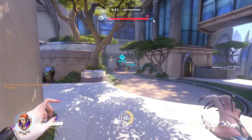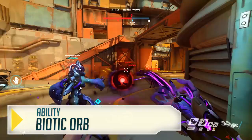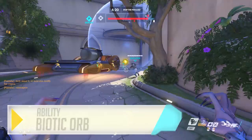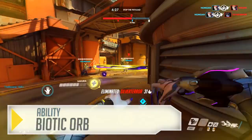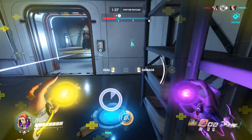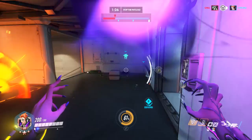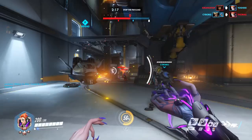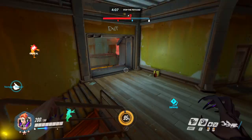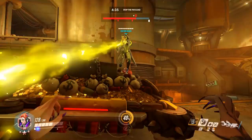What makes Moira really interesting are her Biotic Orbs. You can launch floating balls similar to Symmetra's energy ball that will either damage or heal nearby players depending on what type of orb you choose. They travel quickly initially but slow down significantly upon making contact with a player. The orbs also bounce off walls, adding another layer of strategy. If you see an enemy hiding behind a corner or off a stairwell, you can lob an orb in their direction and chase them away — it's all about using the geometry of the maps in your favor while staying safe behind cover.